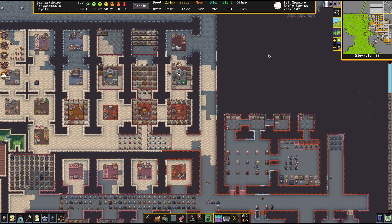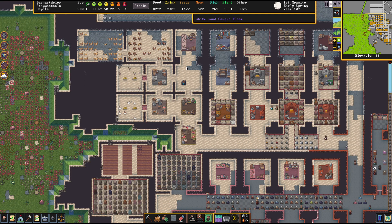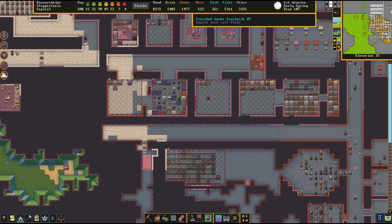I'm going to figure out this soap-making business. I'm not quite sure how to reserve some animal fat for that purpose. And we have discovered an expansive cavern deep underground. That's exciting.